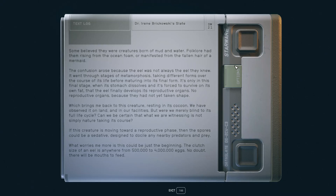Which brings me back to this creature resting in its cocoon. We have observed it on land in our facilities, but are merely blind to its full life cycle. Can we be certain that what we are witnessing is not simply nature taking its course? If this creature is moving towards a reproductive phase, then the spores could be a sedative designed to docile any nearby predators and prey. What worries me more is this could be just the beginning. The clutch size of an eel is anywhere from 500,000 to 4,000,000 eggs. No doubt there'll be mouths to feed.